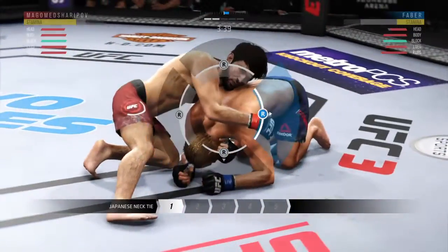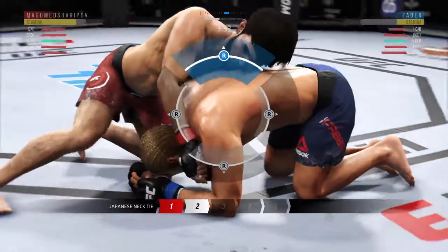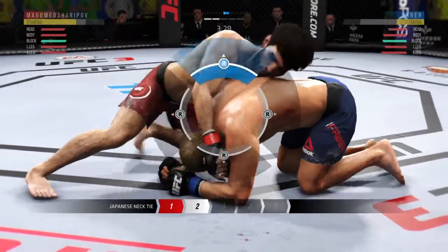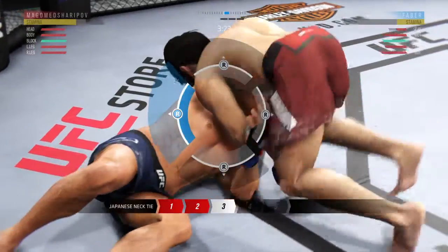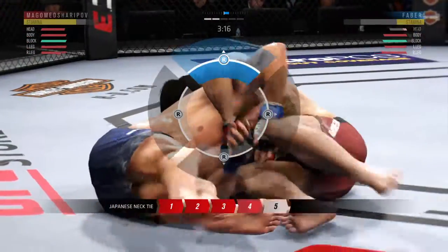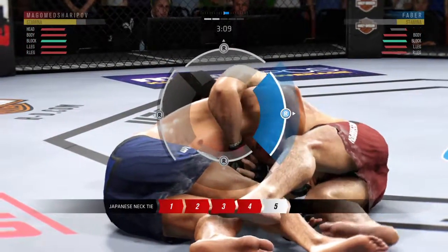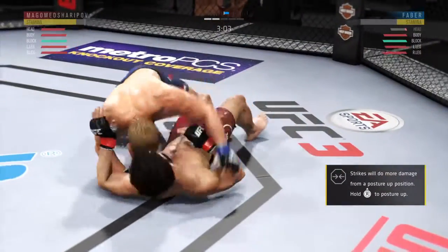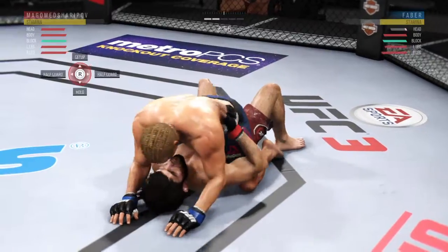He's going to attempt the submission here. He's got the Japanese necktie locked in — now it's deeper. This Japanese necktie is tight, he's really cranking it. Oh, look at that — slips right out of it. He's going to do his level best to defend and be patient.